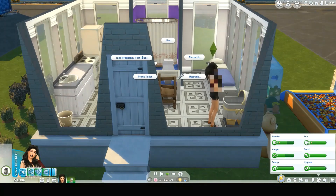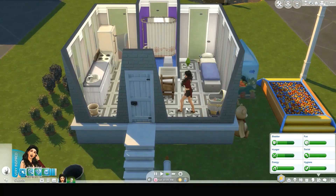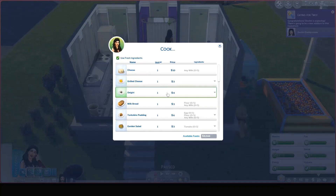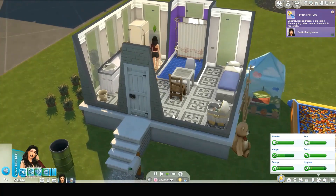Since we're here, if you'd be so kind, take a pregnancy test. Let's find out if we did the damage we needed to in the last video. And then go ahead and cook something — we're eating for two! What can she make? We'll have her make a garden salad. Don't want her to burn down the brand new house I made her.